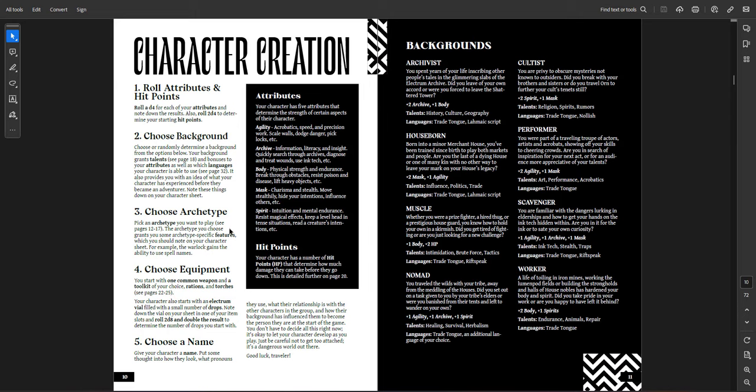Money in this setting is interesting. Gold and silver are just everywhere, so you use ink instead. Ink is sort of like spice from Dune — it powers everything. It's currency, but it's also how magic users get access to their spells. The base unit of currency is drops. You get experience based on how many drops you recover, and if you're a magic user, you use drops to cast spells. So you could see a situation where the party passes drops to the magic user because drops power their magic. The backgrounds include Archivist, Houseborn, Muscle, Nomad, Cultist, Performer, Scavenger, and Worker.